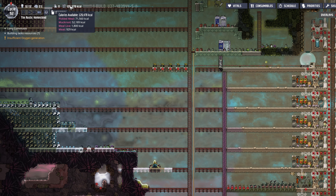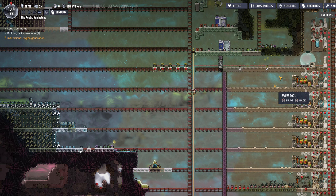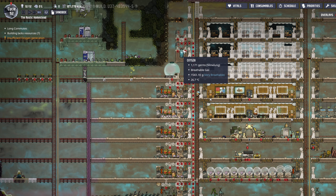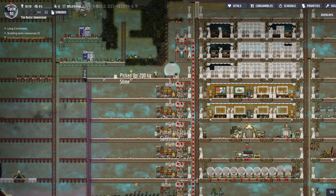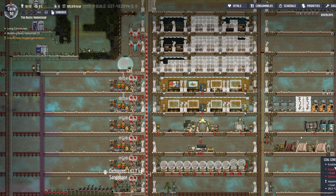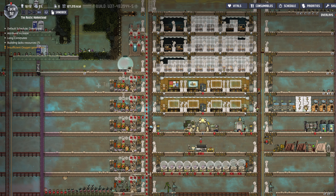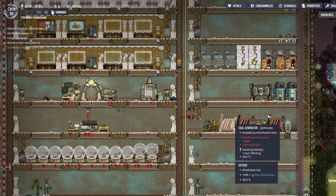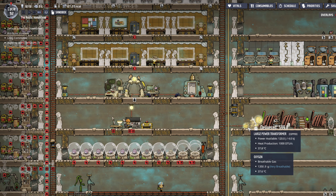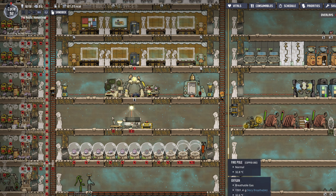Food has been hovering at basically the exact same spot this entire time. Slime — get that out of there now. Power's not going. Let's make sure that's a priority seven — lots of things hinge on power being up. It's another one where I would put an auto sweeper right here with a bin of coal and let that auto-fill itself.